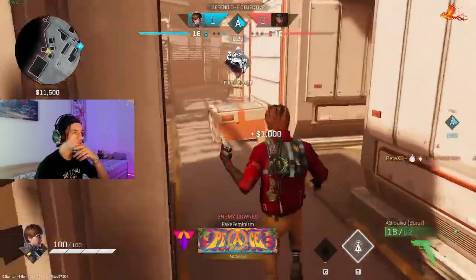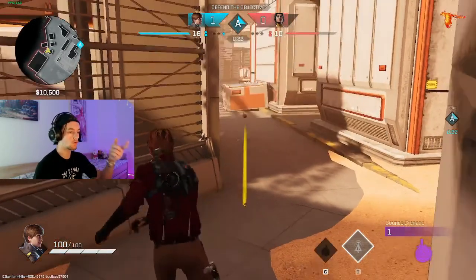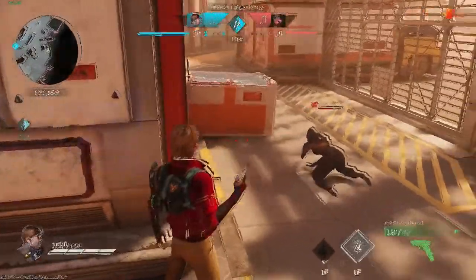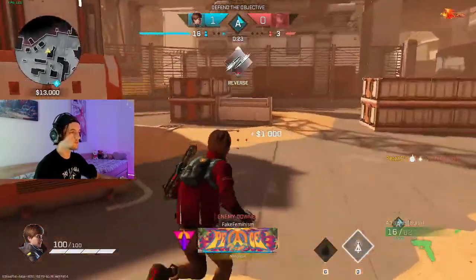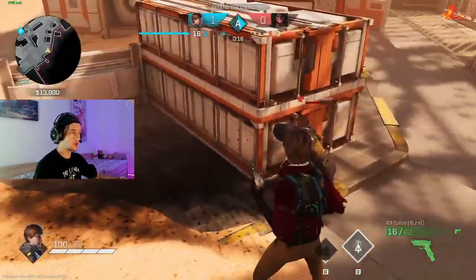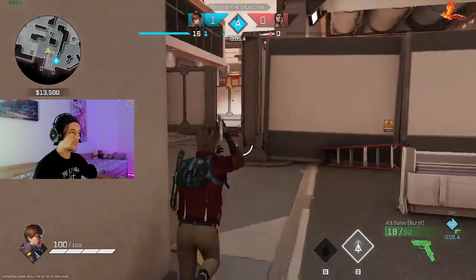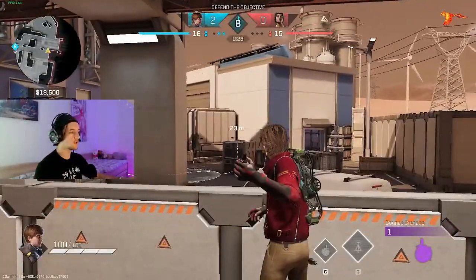This is a bounce nade you can use on defense to kill people planting or the person watching over the plant — it kind of depends how you bounce it, but this one kills the person watching over. This next bounce nade is nice — you'll see where it lands. Using this wall, it literally killed the person behind the cover that you can't even shoot from jump wall. You have to lean it so it doesn't land outside; it goes inside and kills them.